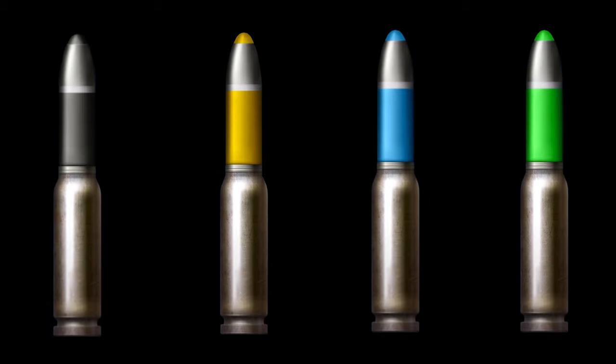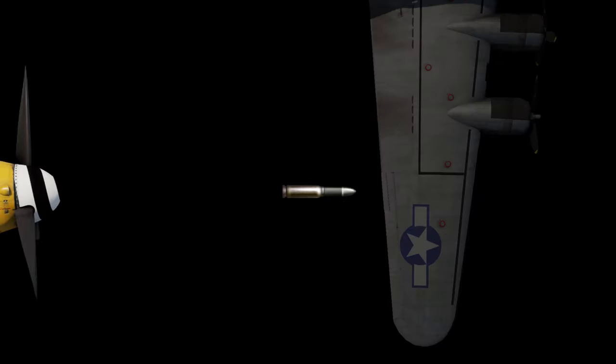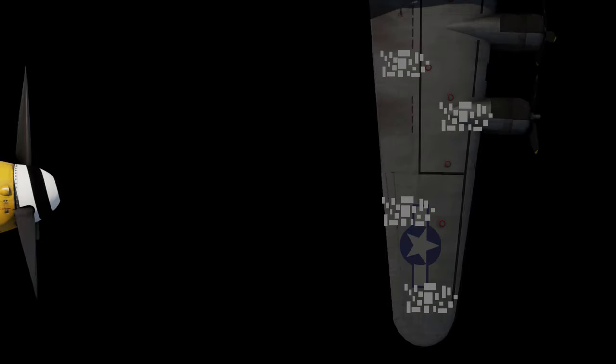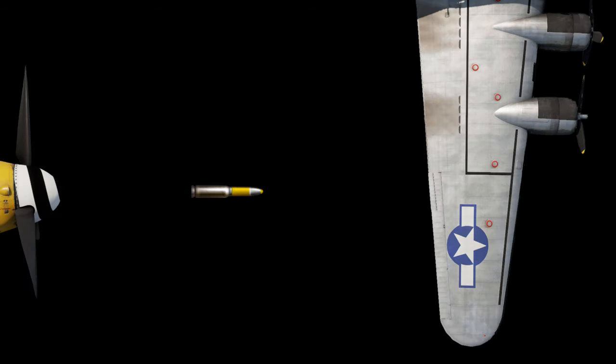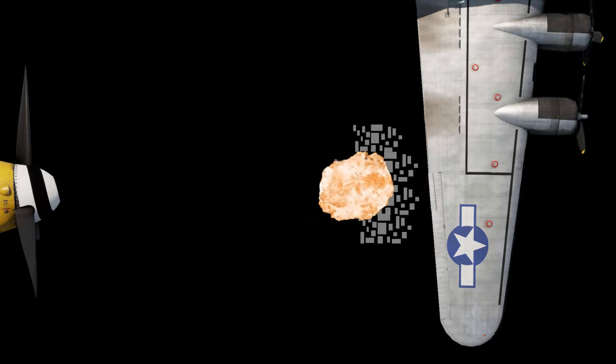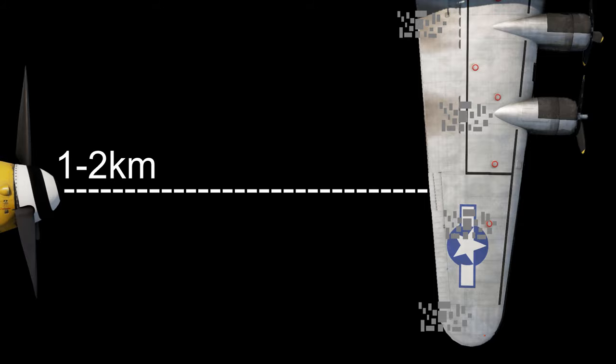All of these rounds can be used by themselves, or they can have certain characteristics. Let's go over those now. The first characteristic is Fragmentation. Fragmentation bullets break up into smaller pieces when they come in contact with the target, leading to more damage over a larger area. The second characteristic is self-destruction. These bullets travel a set distance and then they explode, causing fragments to go all around the place. The distance varies from plane to plane, but in most cases it explodes somewhere around 1–2 kilometers away.